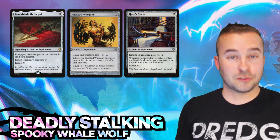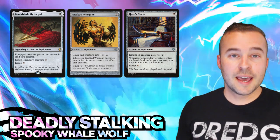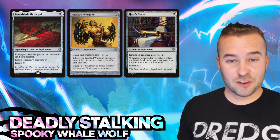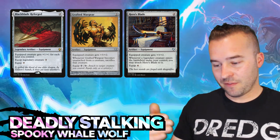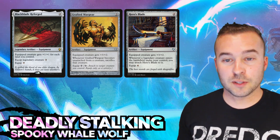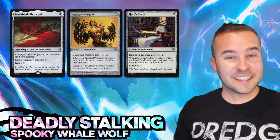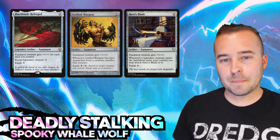Talking about voltron - Black Blade Reforged, Grafted War Gear, and Hero's Blade are all awesome pieces of equipment you can get down very early with a very low equip cost and get onto Yukima. Grafted War Gear gives that nice plus three, plus two, and you can equip it for zero. When it becomes unequipped you have to sacrifice that creature, so it's almost like a pseudo sack outlet - great for triggering Yukima's leave-the-battlefield ability. Black Blade Reforged and Hero's Blade are great options to get down on turn two.